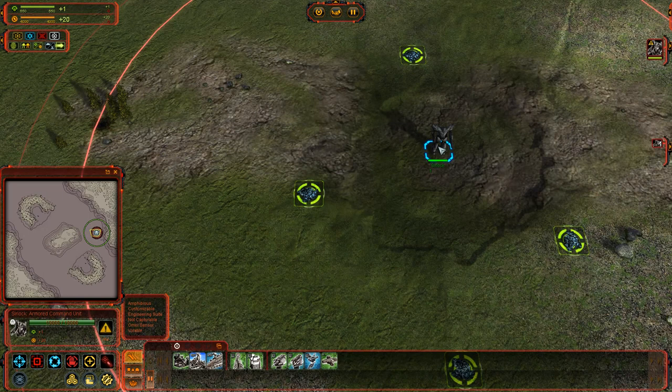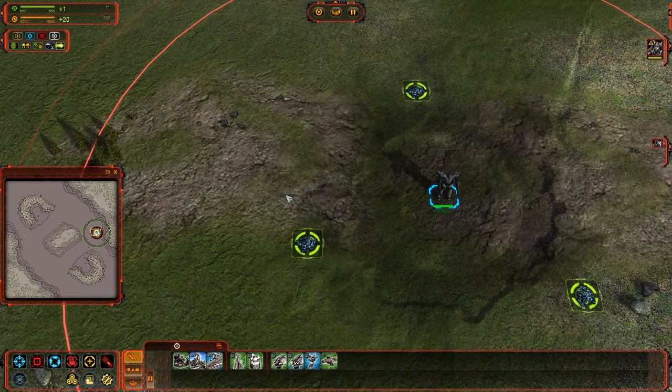The power symbol — the lightning bolt inside a yellowish-orange circle — is plus 20. So simply by having a commander on the field, he is giving you 20 energy per tick. A tick is an elapsed amount of time in game.